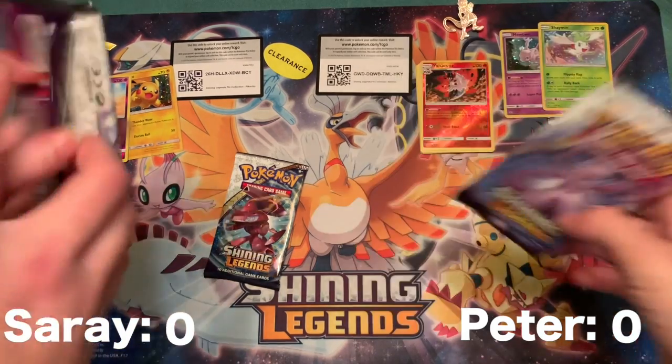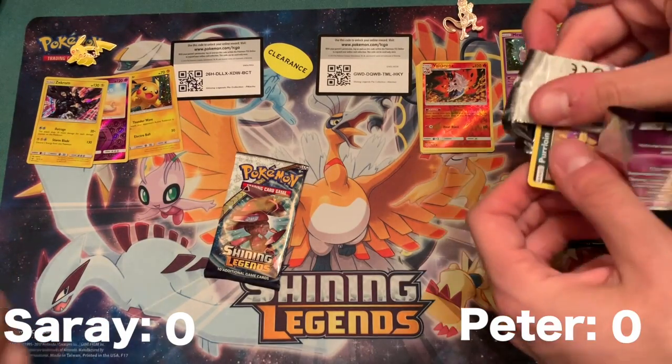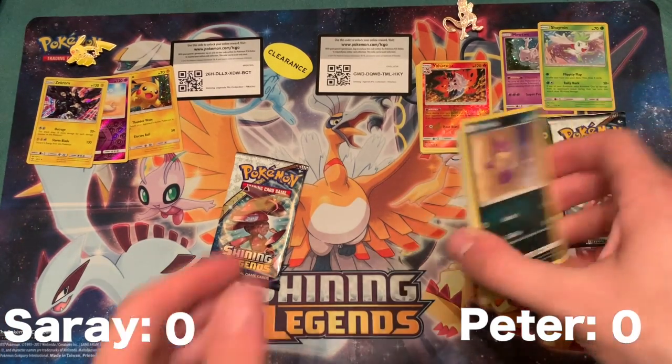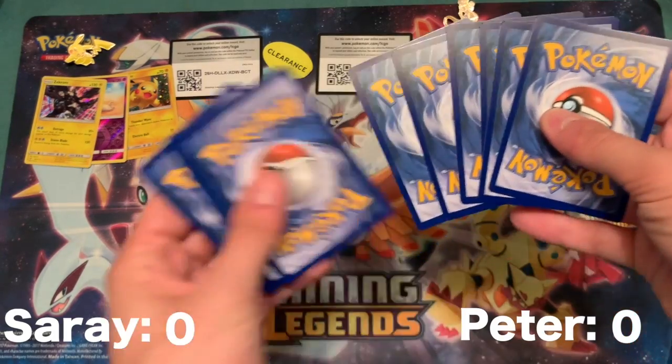We're gonna do the Mewtwo packs now. Same time, let's do it. It's really hard to get around the tripod. Purrloin's in the front again — what's going on? Two, three, four — I'll do my four.